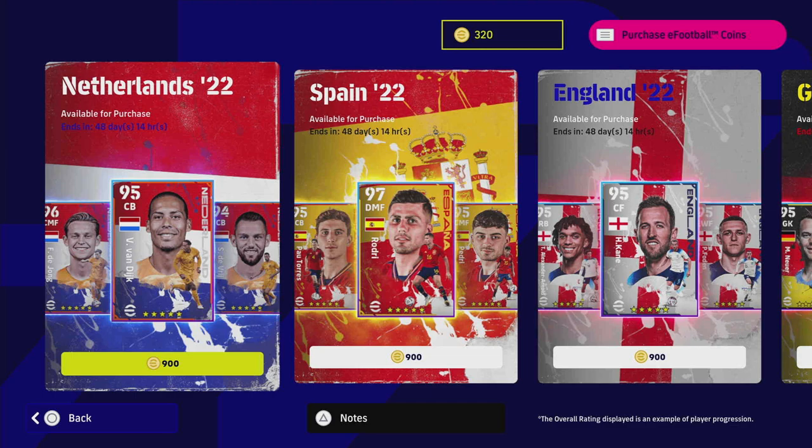Welcome back, we've got another player pack review. This time we're taking a look at Netherlands, which is the national team selection today, the 24th of November, along with Spain. We'll have Spain up later on or maybe tomorrow, just to spread them out a bit.